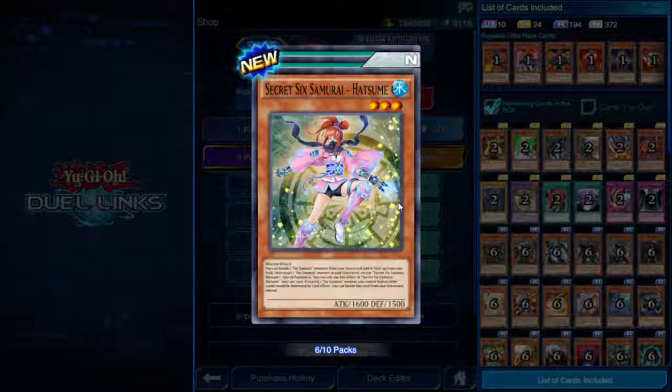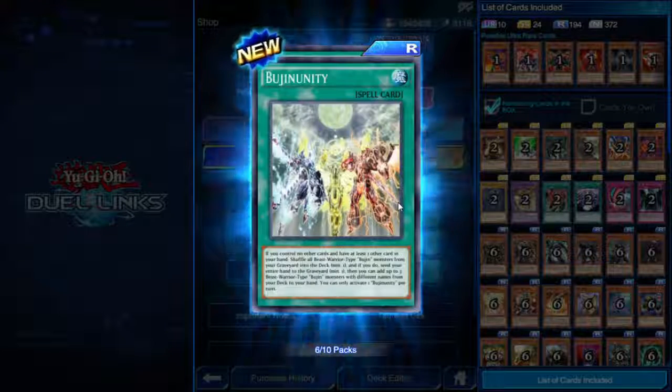Hatsume: you can banish two Six Samurai monsters from your graveyard and/or face-up from your field, then target one Six Samurai monster in your graveyard except Hatsume and special summon it. Once per turn. If exactly one Six Samurai monster you control would be destroyed by a card effect, you can banish this card from your graveyard instead. Very heavy cost to special summon but pretty good protection for others.